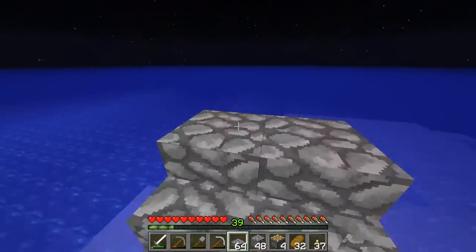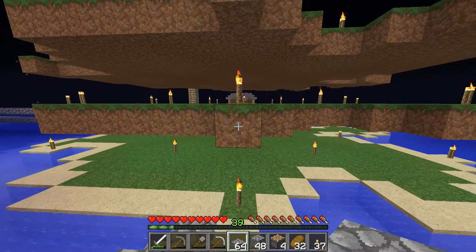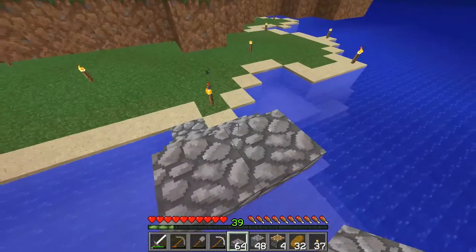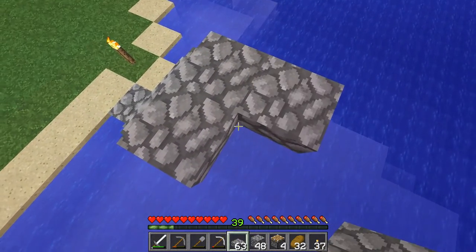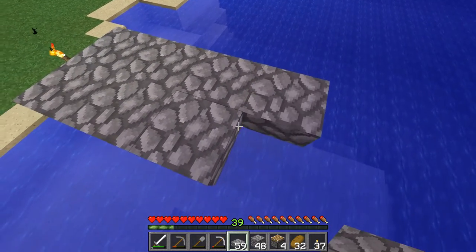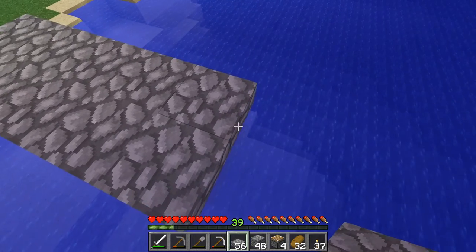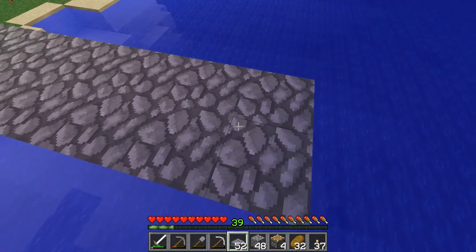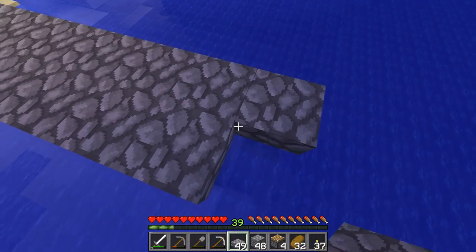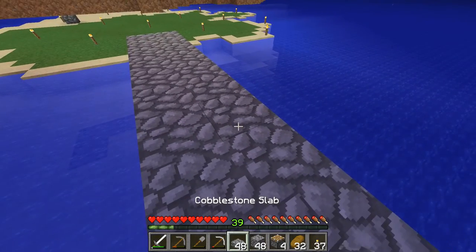The reason why we need passive mobs is that we need cows, because I'd like to get some leather just in case we do come upon some paper. I don't know if we will, because we didn't get any sugar cane on this survival island. So we don't have leather, we don't have sugar cane, which means no books, which also means no enchanting.